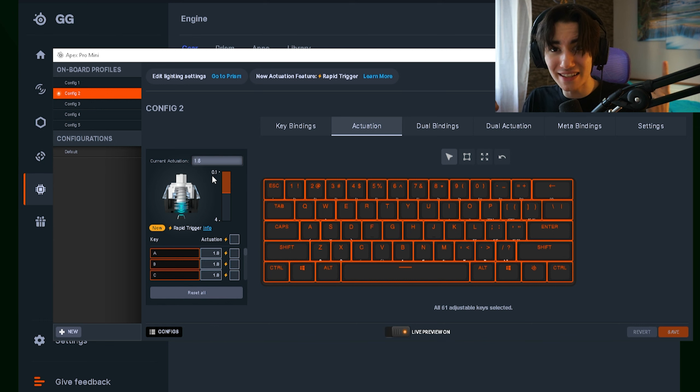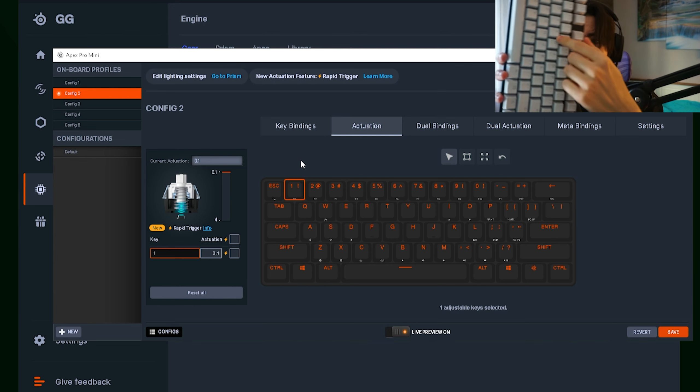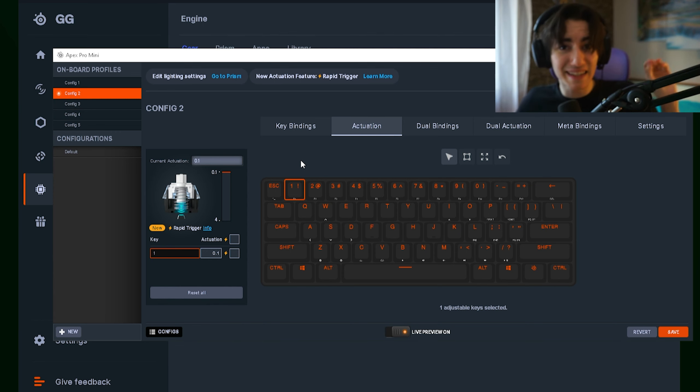That's the same as the Wooting 60HE, which was previously the world's fastest keyboard. So we can actually select our actuation point for all keys all the way down to 0.1 millimeters, which is insanely responsive. You basically only have to barely press down on your keyboard to actuate the switch — and it gets even crazier.